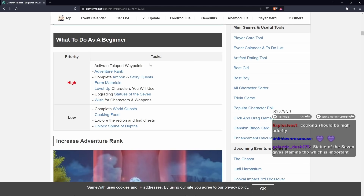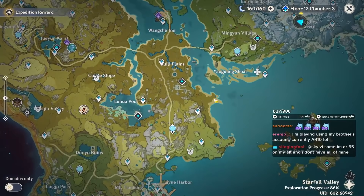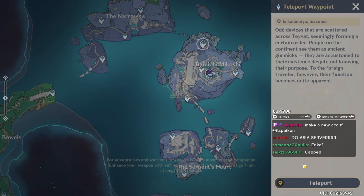We're going to follow this guide word for word. Let's do the first one: Activate Teleport Waypoints. Are there any Teleport Waypoints I have not activated? I found one. This one. Let's go.